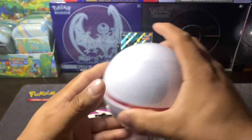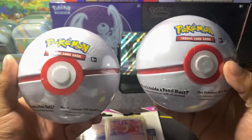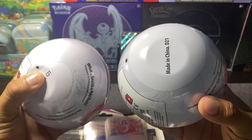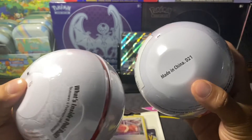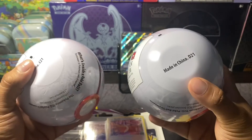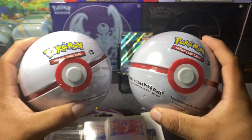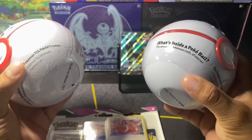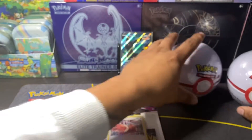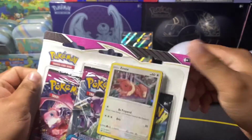But you know what, guys? So today we're opening up these two Pokeballs. They were telling me that C21 is the one that comes with Cosmic Eclipse, and I have a D21 that I also heard comes with Cosmic Eclipse. So I got both to test them out - I want to see which one comes with Cosmic Eclipse. Is it both? Is it just one? But we're going to save these for a little bit and start off with this three-pack right here. Let's get into it, you guys.